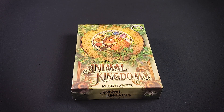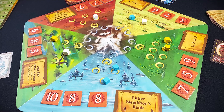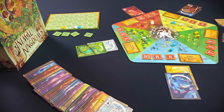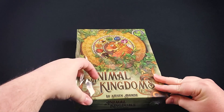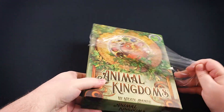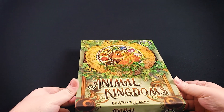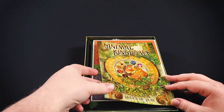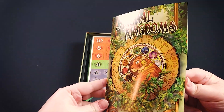Hello and welcome to Board Game Gumbo. Today we're unboxing Animal Kingdoms by Galactic Raptor Games. This is a game for one to five players that plays in about 45 minutes. You're going to be playing cards from your hand using different rules set up by the game in an attempt to have the most area control in several different areas.